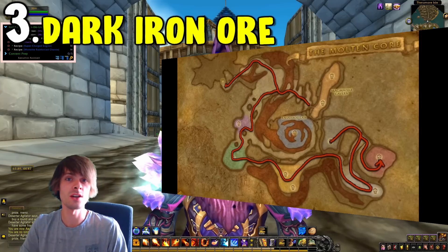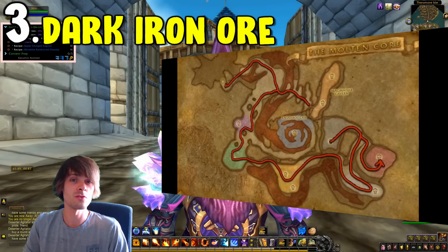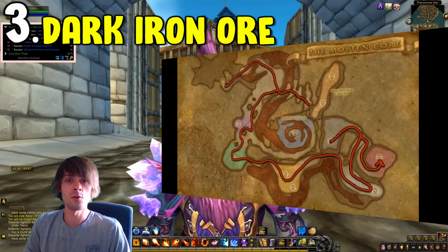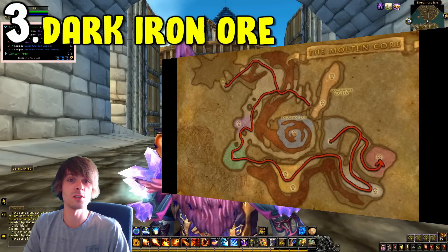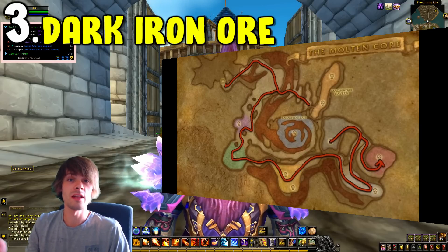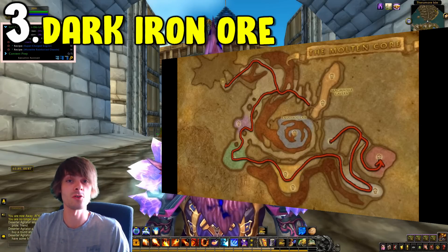Coming in at number three is dark iron ore. The best farm for it is in Molten Core, where you run along the edges and mine all the dark iron ore deposits. You do not need to kill any bosses — if you kill any bosses you cannot reset the instance, so bear that in mind. The deposits are found all over the raid, and if you farm them all up, run out and reset, you can keep cycling through the deposits for your whole farming session. If you have a druid as your miner, you can use Dreamwalk to jump in and out and reset the instance, saving a very long trip back to the entrance.